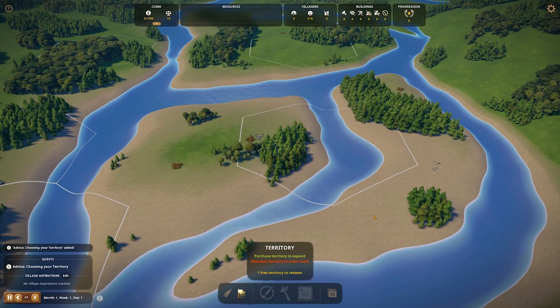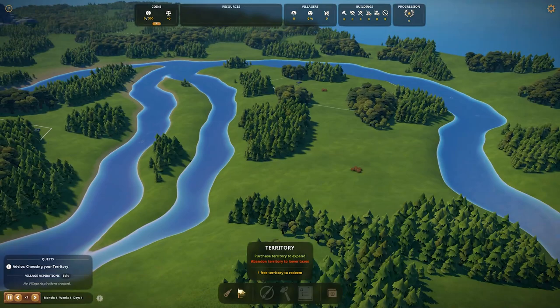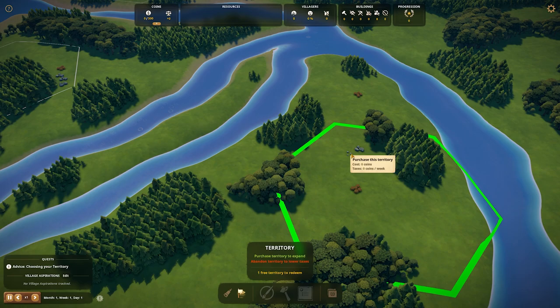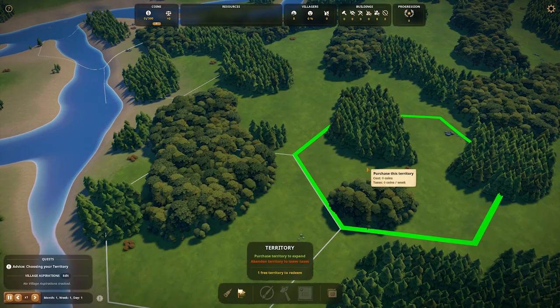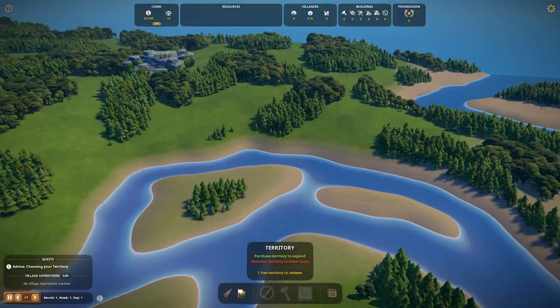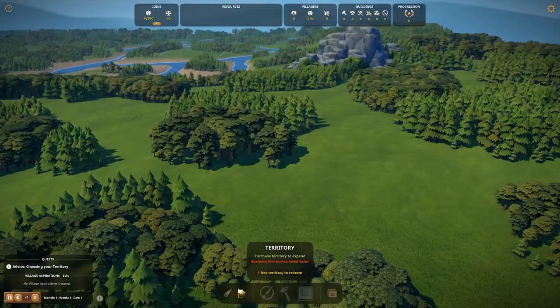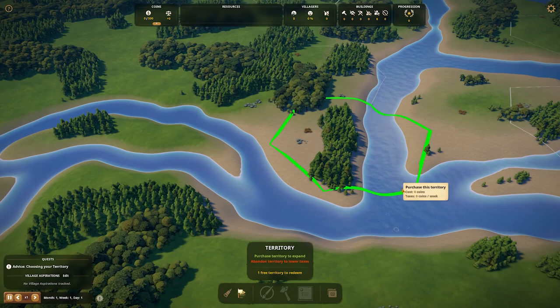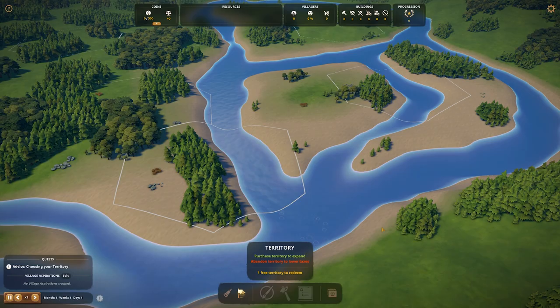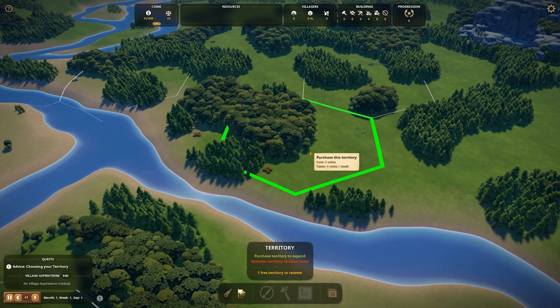The way Foundation works is there are a lot of plots you can pick right away — this is where you start off. Every plot will have rock, stone, berries, and trees. The reason you don't get certain areas is because there's no berries or stone there. I've played around on this map a few times and tried different plots. I personally like to stay close to the river because there are little fishing areas here — a really good source of food for mid game.